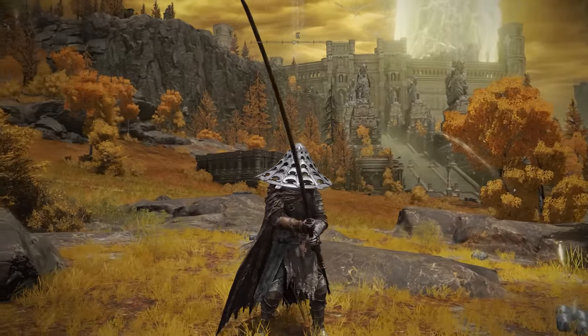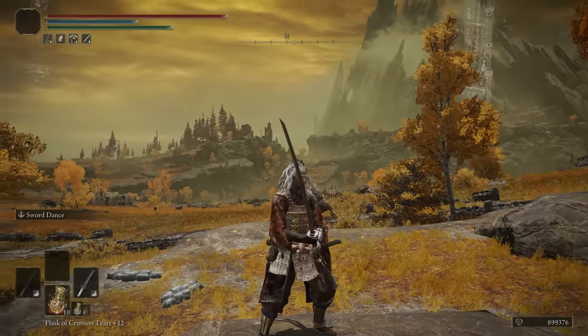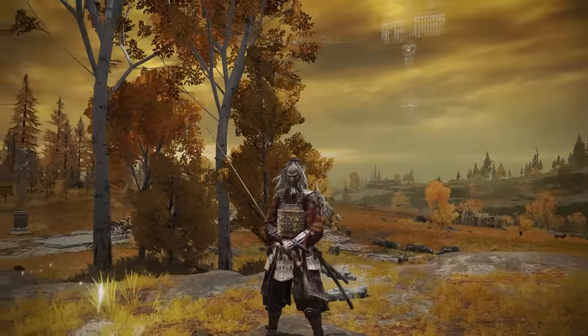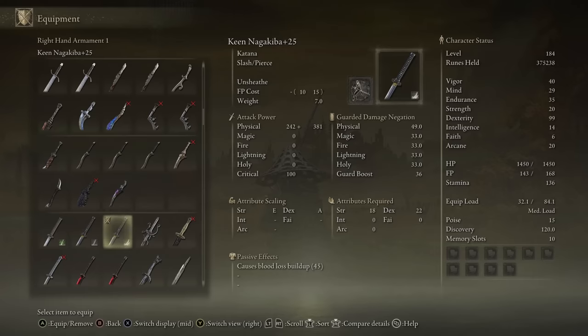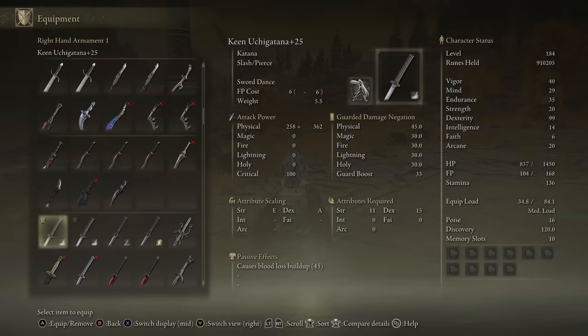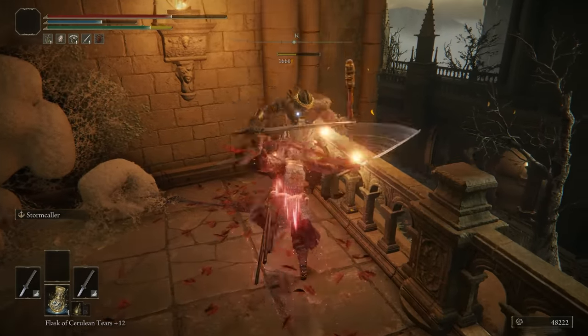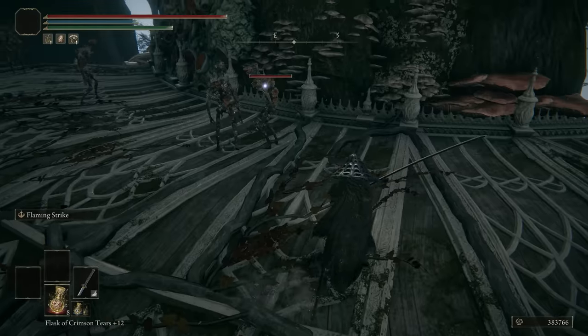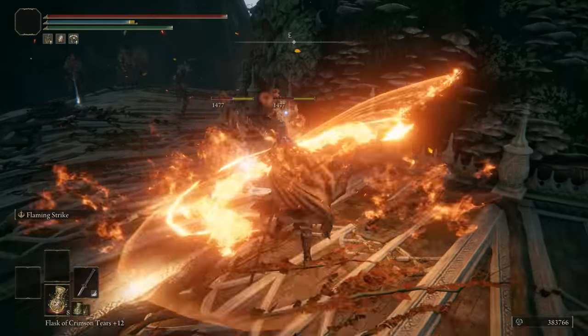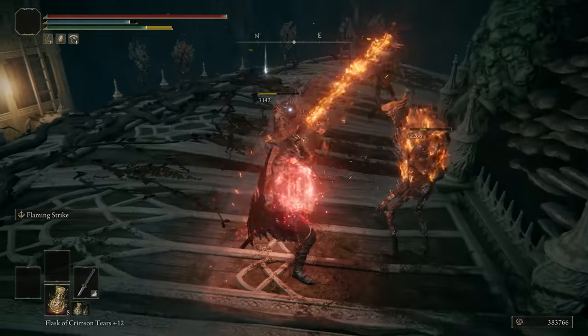Let's do these next two together — it's the Nagakiba and the Uchigatana. They are essentially the same in most regards. The Nagakiba is slightly longer but has slightly less physical attack rating compared to the Uchigatana — that's really the main trade-off. Both of these weapons are really solid. They have 45 bloodloss buildup on both, you can change the Ash of War, and make all kinds of cool builds out of these. Absolutely worth using either of these — both great weapons.